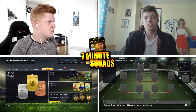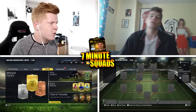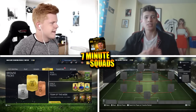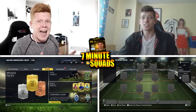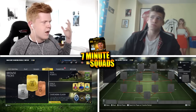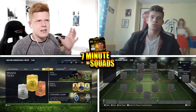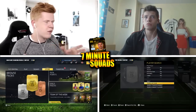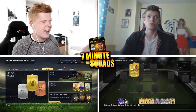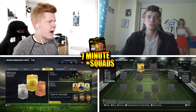What's up guys and welcome to today's 7 Minute Squad Builder. We are going to be joined by Joel. Do you want to say a quick hello? What's up? So today we're going to be using the 89 Inform Aguero, which is pretty sick. Joel is actually going to be using the normal 87 Aguero, so we're going to be doing a bit of a comparison. It's going to be cool to see how good and how worth the 89 Aguero actually is.